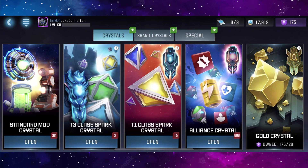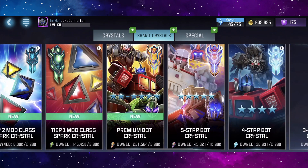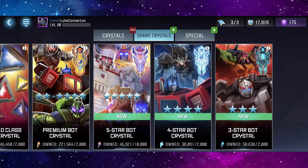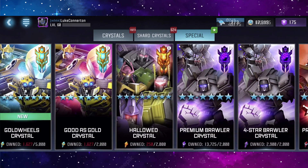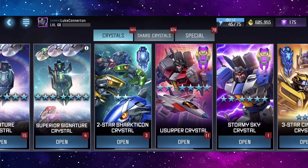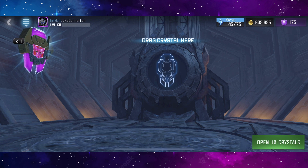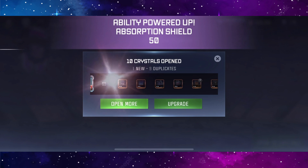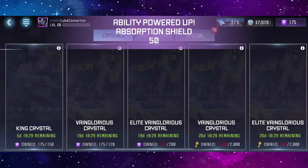We've got 688 alliance crystals — wow. In there we have a load of shards, we can open four five-stars but I kind of want to save those. I want to save the night crystals as well. Let's open the remaining crystals we do have — we got one new bot but the rest look like they'll be threes. There wasn't even a four-star.